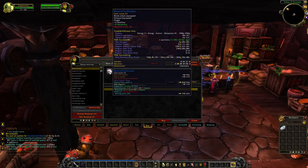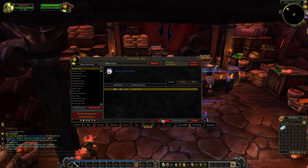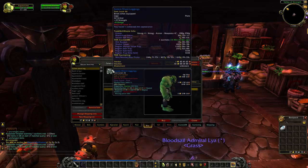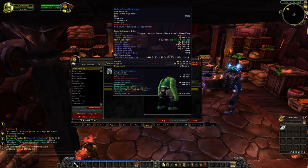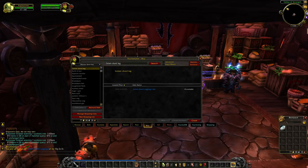Band of Purification - I just read up some comments on Wowhead. Apparently this is pretty good for twink casters and I know a lot of people like to do level 19 twinks, so I think we're going to go for it, because twinks have a lot of money to play around with. Golem Shard Leggings - oh, those are cool. Those are pretty good looking. These things have a 0.5% drop rate at best. I think that's a cool deal - 10 gold for some really cool looking legs. Can't complain.